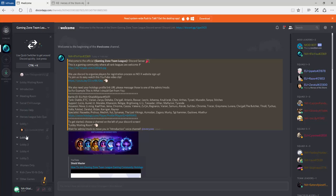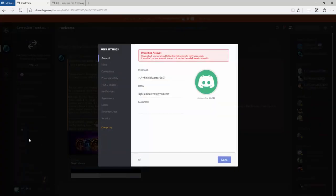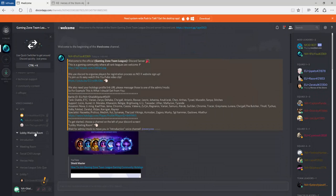It's not letting me enter right now — it's telling me to download the software, even though I already have it. That's because I'm using the web browser here. Once you download the Discord software, just sit in the lobby waiting room. Once you're in the waiting room, we'll take you through the next process, which is also quite easy.